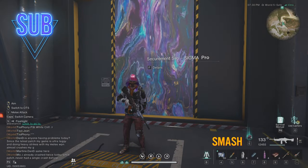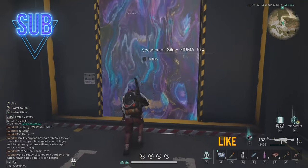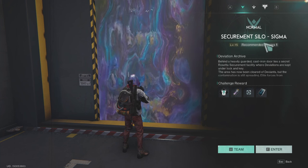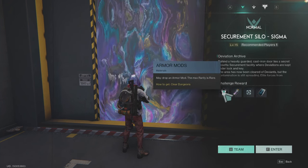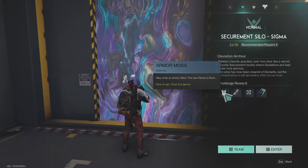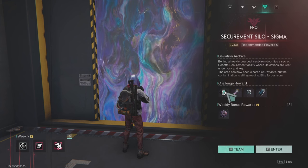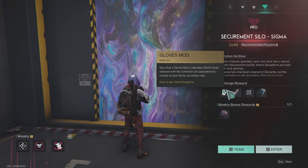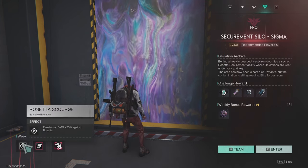Hello everyone, thank you for joining me in another OnceHuman video. In this one we will do the Securement Silo Sigma Pro. So one thing to mention: this is the first silo that unlocks at level 15, and if you play on level 15 you will get just the armor mods. You want to play this on hard or pro mode, because then you will get the legendary gloves mod. So if you want to farm the gloves, you need to come to Silo Sigma and play it on pro or hard mode.